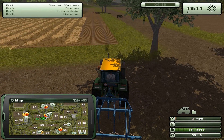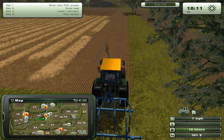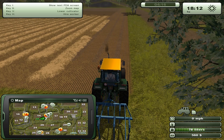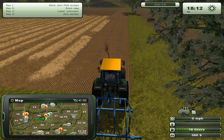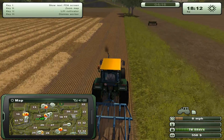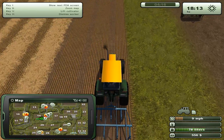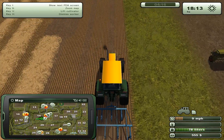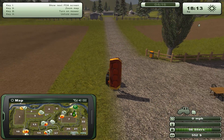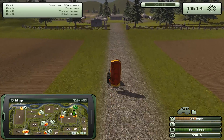We can make some money with the mowing mission, so that should be fine. Trial and error, learning by doing. Might end up having to take a loan, but I think we can get away. Hire worker — alright, do your thing. He'll be cultivating it all, and after that we do the sowing. We have to take care of some mowing. Sowing and mowing — that's what we have to do.